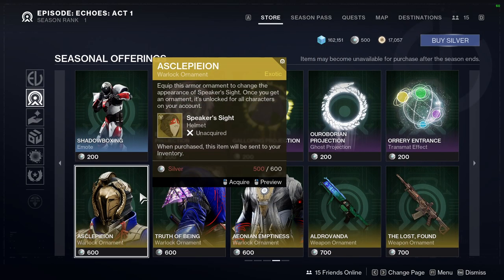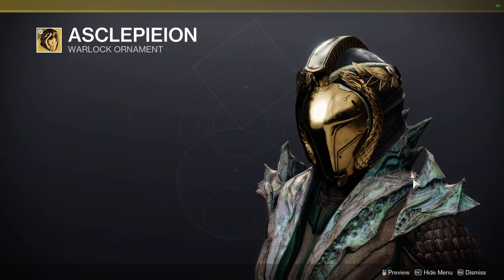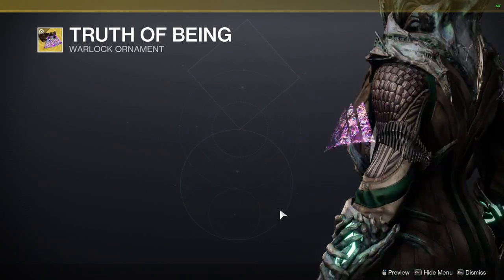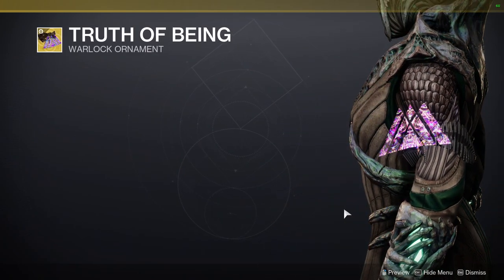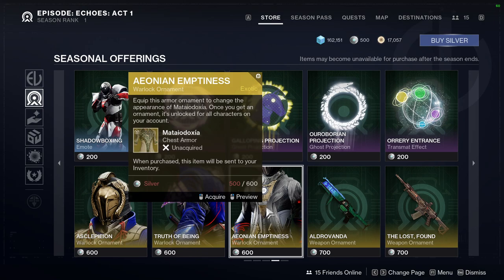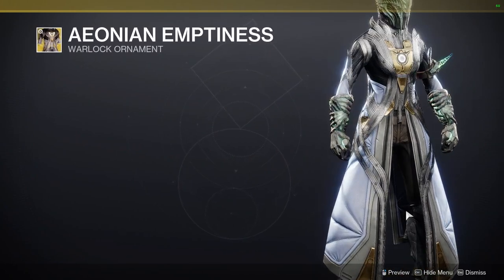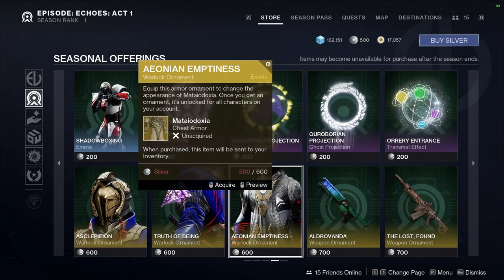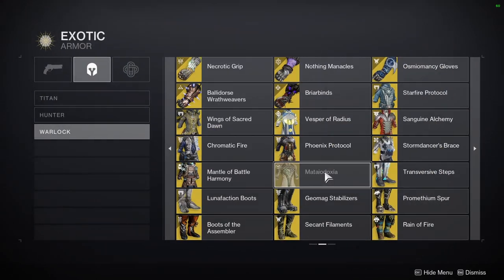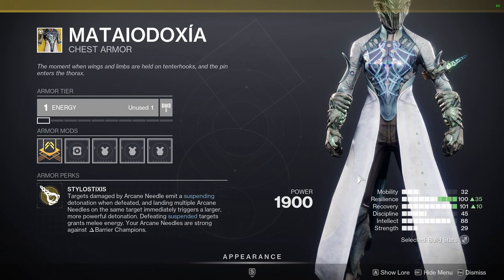Let's check the warlock ornaments. Speaker Site — oh this looks cool, I'm excited for this one. Then there's Truth of Being, which honestly looks better than expected, though it might feel like a bit of a waste of money. Matidoxia — I like this one, it's definitely cool. People are going to do Iron Man builds with this. I think the ornament is better than the base warlock look, which is a little too simple compared to the others.